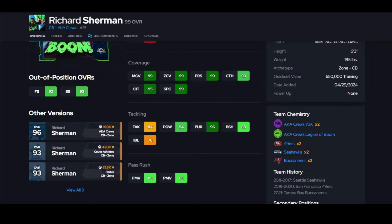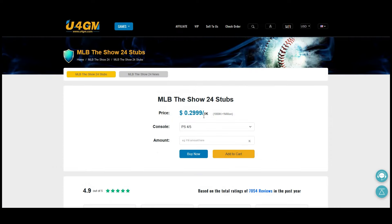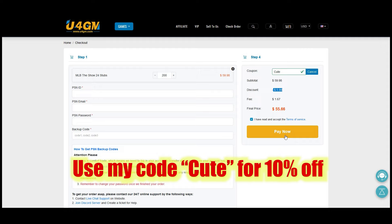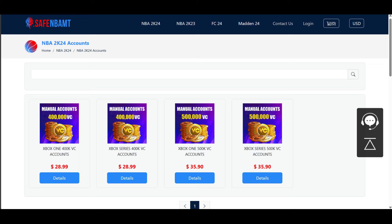Be kind for no reason. YouForGM.com — the stubs are on sale, the new game MLB The Show just came out, go get your stubs and save your money, use code 'cute' for 10% off. easymutt.com — use code 'cute', save your money, get the coins and players you want on Madden. Stop gambling your money and getting nothing. If you're enjoying NBA 2K24, go to safenbamc.com, use code 'cute'. All links are down below — save your money and be kind.